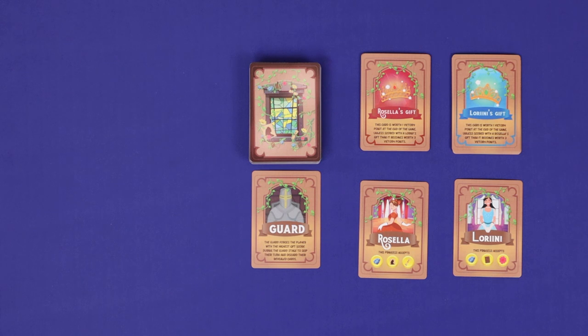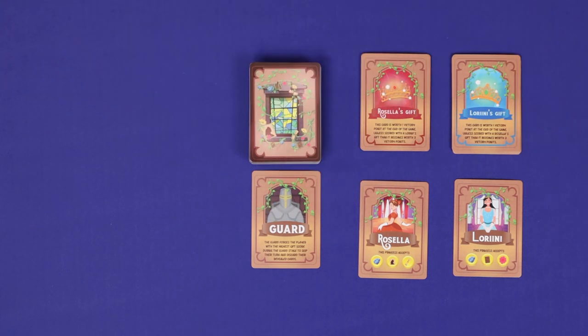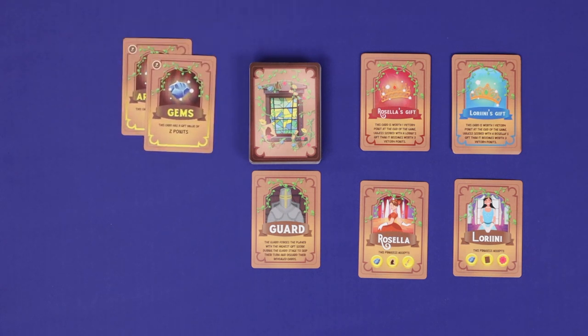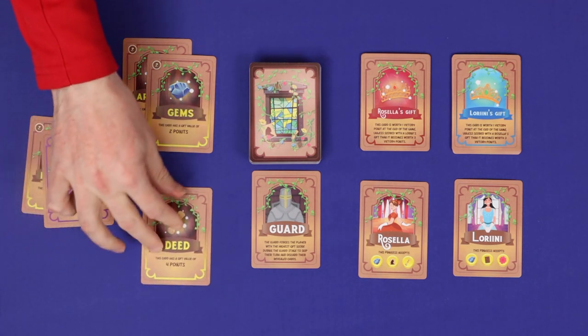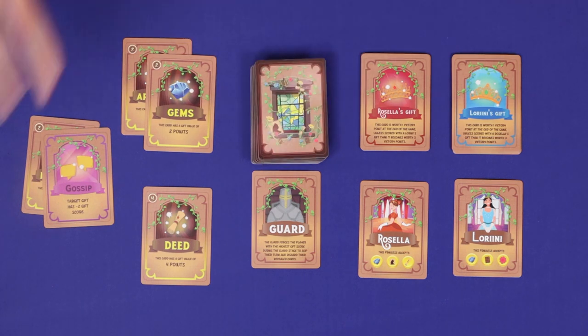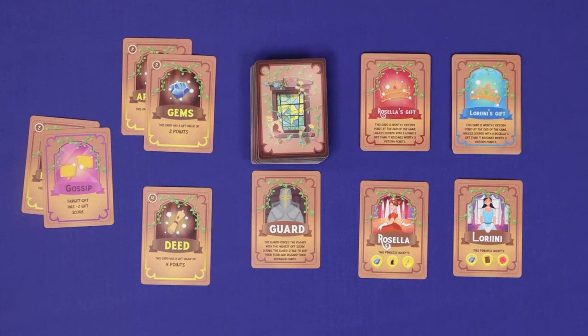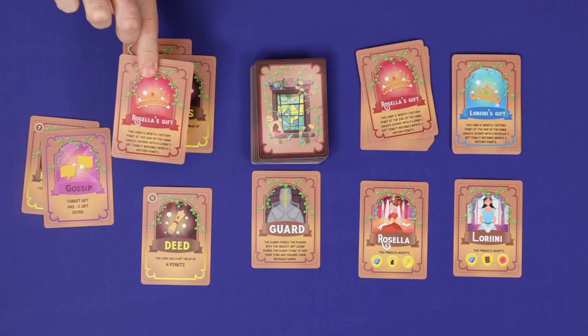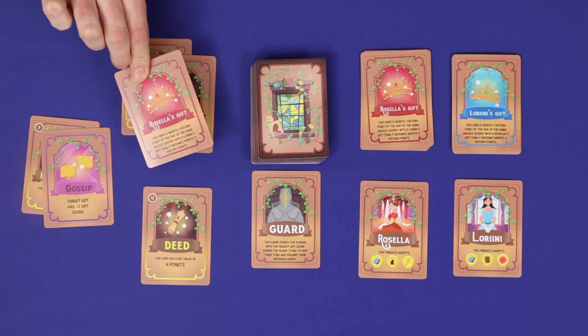In Princess' Favour, players are suitors fighting for the gifts and affections of the two princesses. Each turn, players will either offer gifts to the princesses, or play tricks against their opponents, or stock up on cards for future rounds. Whoever gives the most gifts overall is stopped by the guard, while the other players lavish their gifts on the princesses, receiving gifts back in return — and whoever gets the most points from the princesses' gifts will win the game.